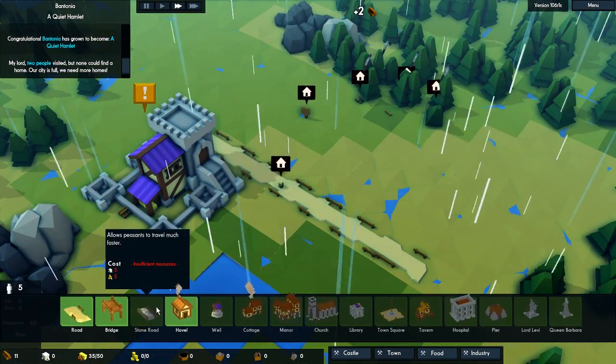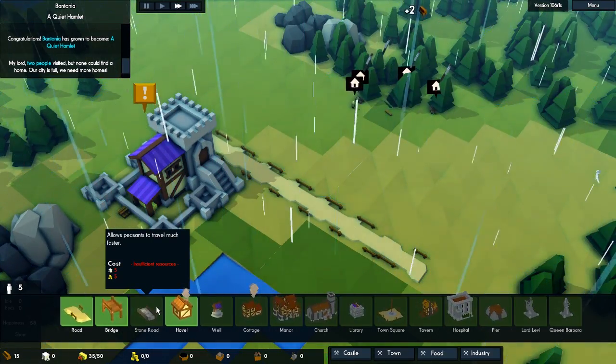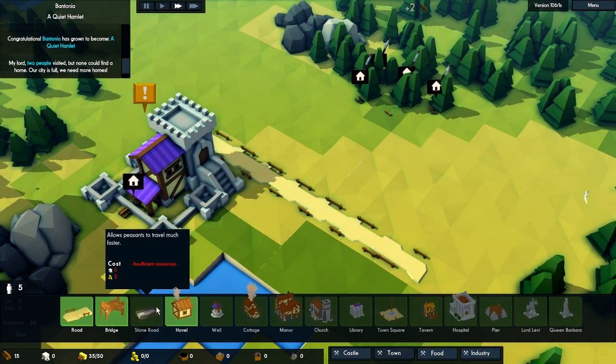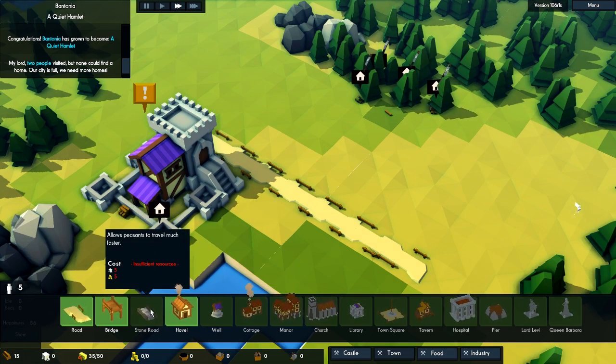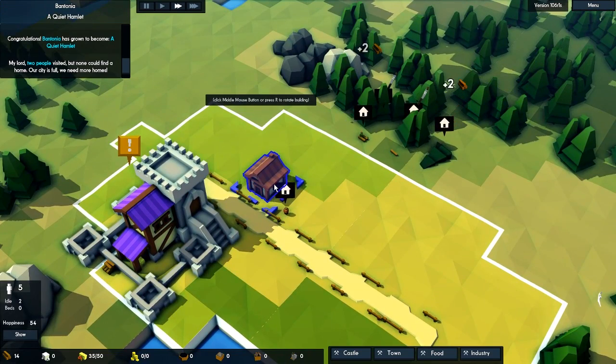And then we do have the stone road I talked about. This one allows peasants to travel much faster — 50% faster, so that's a lot of speed. But we need stone and we need gold for that, so that's something for a later time.